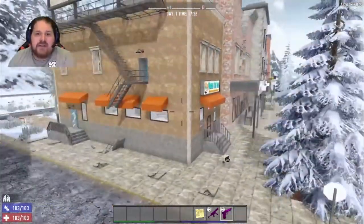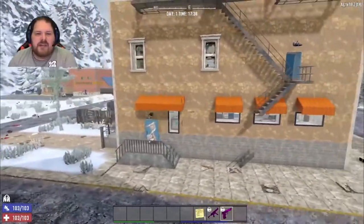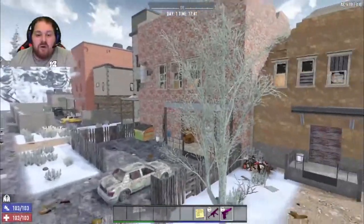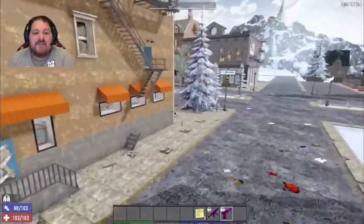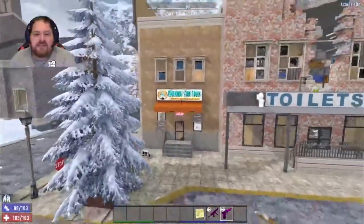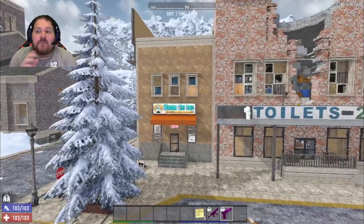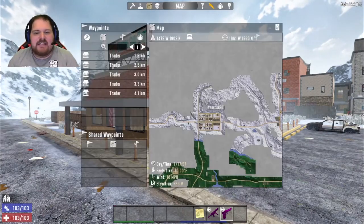I'm not going to reveal too many secrets or spoil the POI, but here's a quick view of the location. You can jump up or go straight through the area. This location is actually a bunch of POIs connected together, so you can go into just the Working Stiffs or into all the stores for more loot. Going through just this Working Stiffs is probably 10 minutes at most; the entire connected area may take a bit longer.